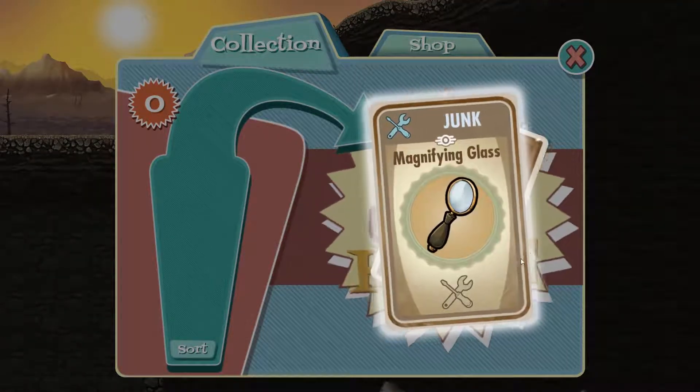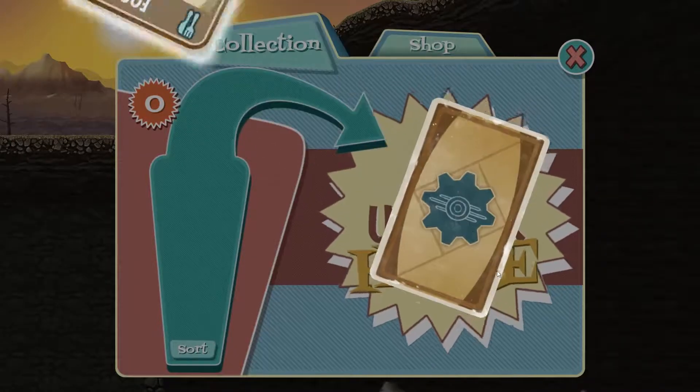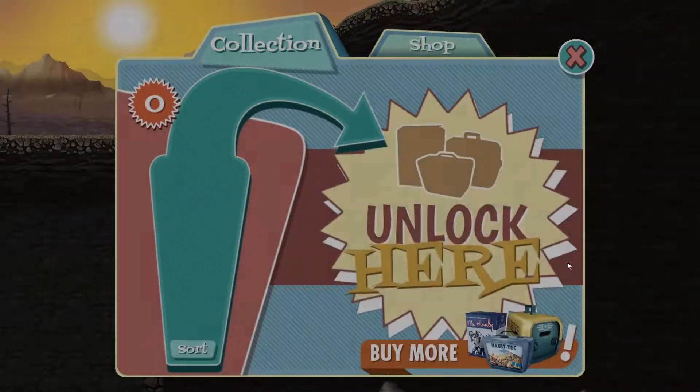Opening lunchbox cards: equipment card, magnifying glasses - just junk. Food - we've got 50 food, 100 caps, 500 caps.